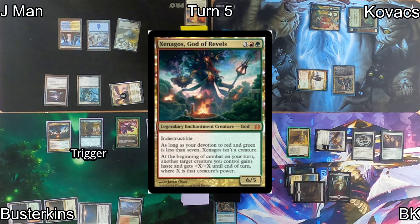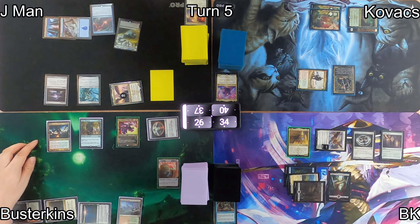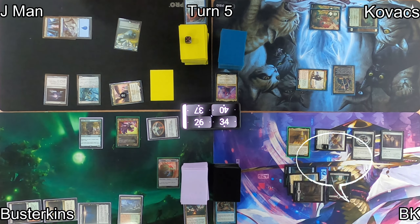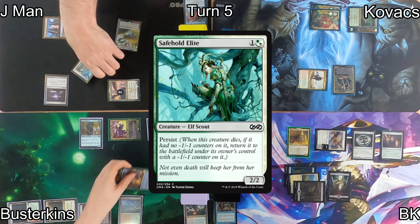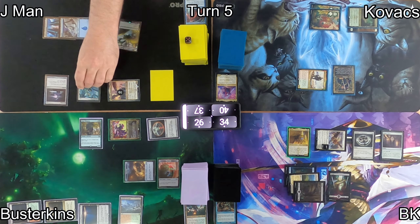Busterkins casts Xenagos, God of Revels, giving him a card draw, but J-Man counters it with Mana Drain, netting him 5 colorless mana on his first main phase — and at this point Busterkins is very sad. Agnes swings at J-Man for 3, getting Busterkins a tapped treasure. J-Man blocks with his Safehold Elite, which comes back to the battlefield with a -1/-1 counter on it.